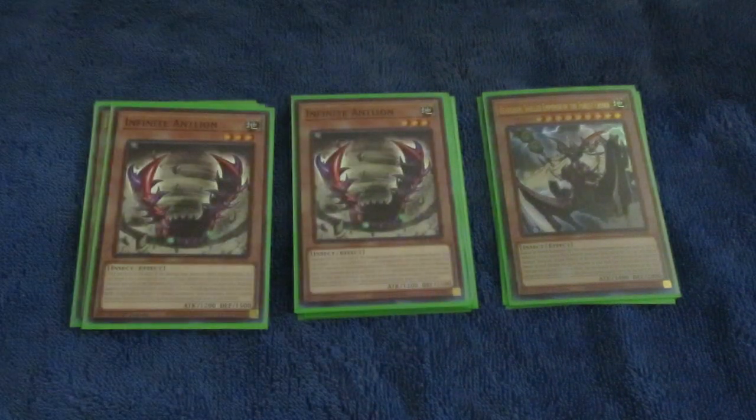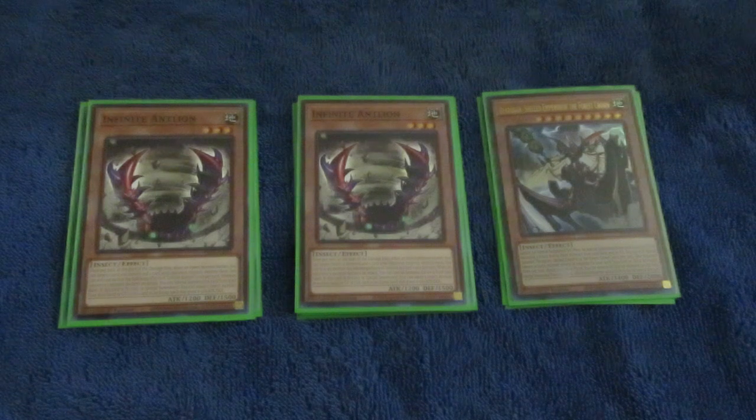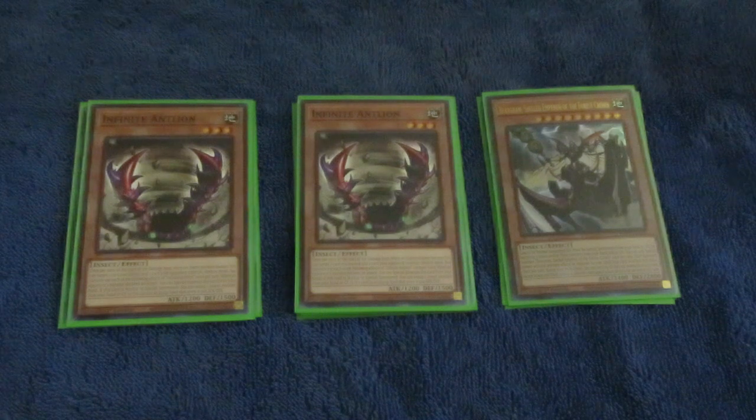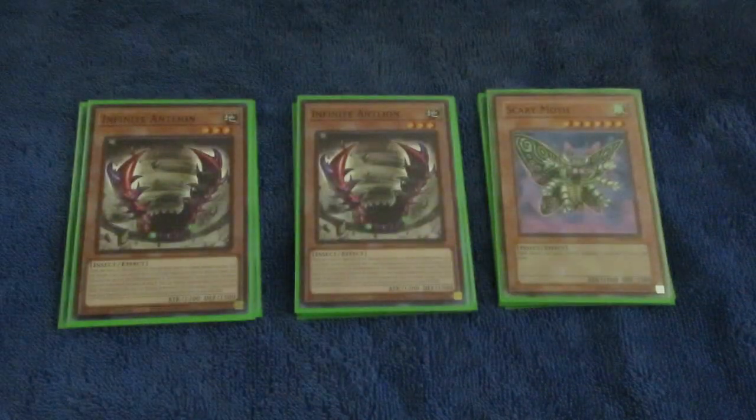Infinite Antlion is like a pseudo hand trap for this deck, which you can special summon when your opponent declares an attack on you. It also blasts an insect you control and a monster on your opponent's field. On summon, it can equip an insect from hand or graveyard to it, giving it 1,500 defense — and that's important for one of our extra deck monsters. Scary Moth is a good thing to equip, as I found out. Remember, Scary Moth is El Shaddoll Winda in bug form.